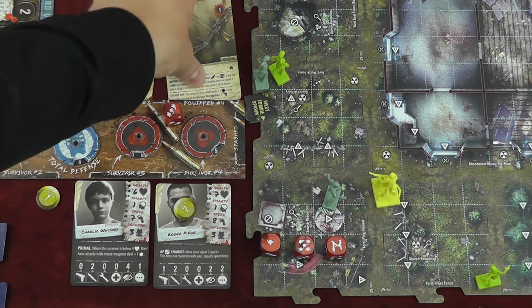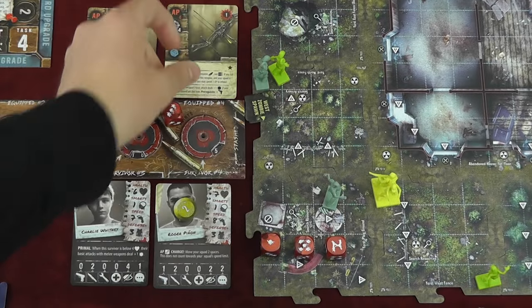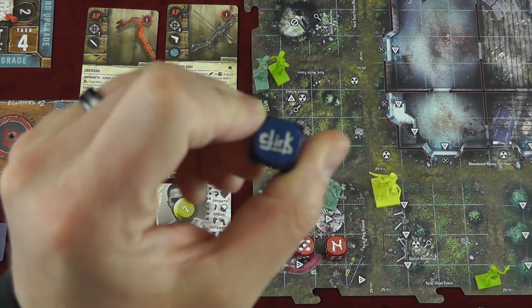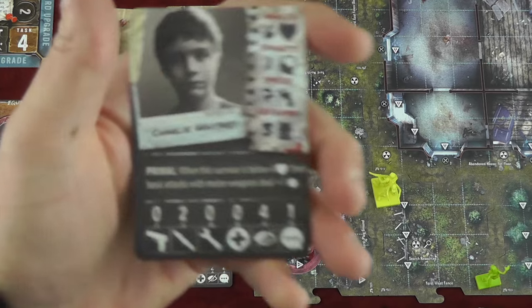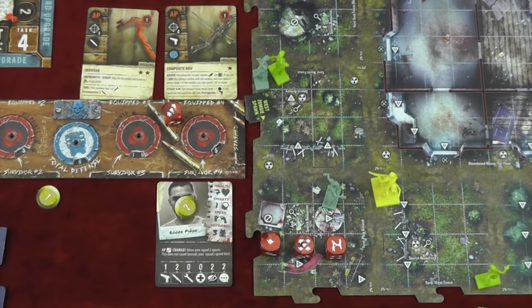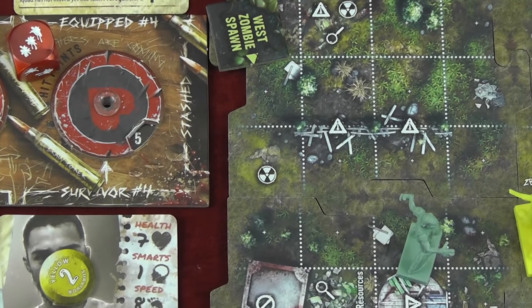Weapons also have an ammo check. After you shoot a weapon, you roll another six-sided die where one is a click. If you roll that, you have to exhaust the card and find ammunition to reload it. Other stats on your character include the health value and smarts. On the board there are search spots — for example, 'search armory' — so if you're on that space you can perform a search action.